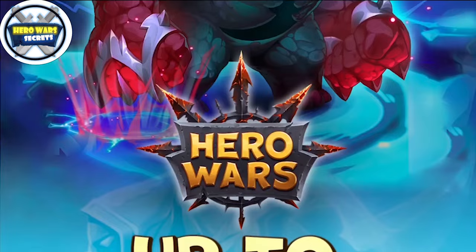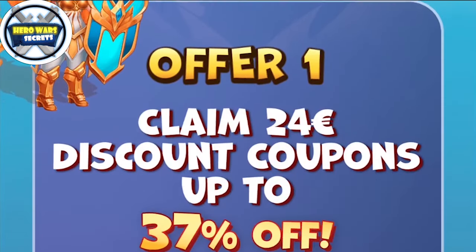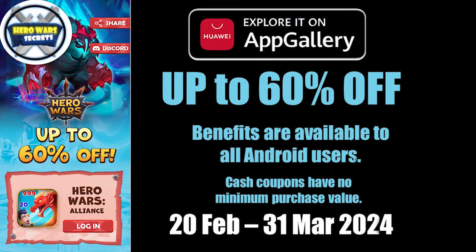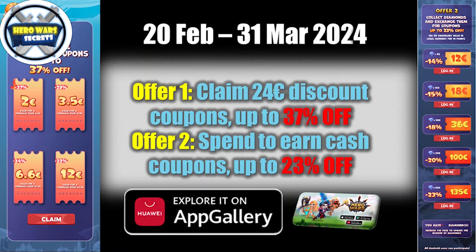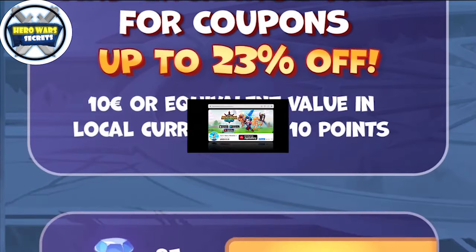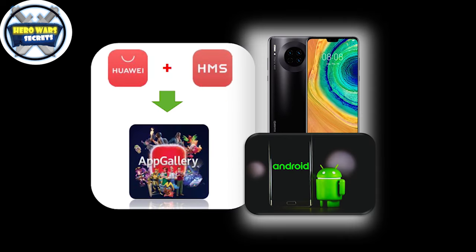Before that, I would like to share with you that there are not one but two time-limited offers from Huawei AppGallery App Store until March 31st 2024. You can save yourselves up to 60% of the usual cost with free discount coupons which have no minimum purchase value, so you can use a 100 euro cash coupon to buy a 5 euro in-game pack and still have 95 euro left. For those who don't know AppGallery yet, it is one of the three official platforms on which you can play the Hero Wars Mobile Alliance version of the game. All you need to do is download the Huawei AppGallery app and register in the HMS core.